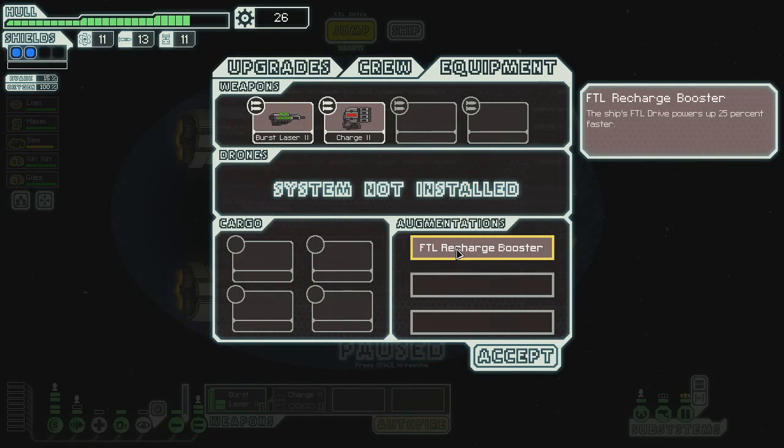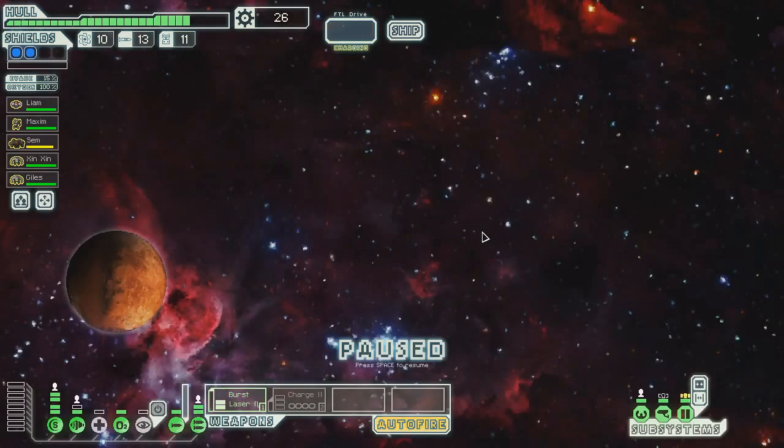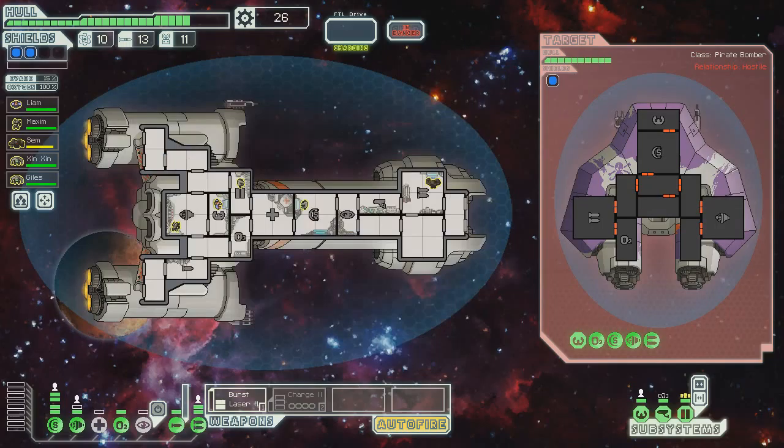FTL charge booster — oh yeah, so that makes me able to turn tail and run more quickly. Might be useful. I'm probably going to end up selling it as soon as I find something that I like more. Sensors — yep, perfect. Everything has such weak weaponry right now — it's great. I love it. I need more scrap. I feel like I'm not getting that much scrap from everything. It's kind of hard to gauge because you get so much more scrap at the end in sectors seven and eight. So I'm used to that, and then I come back to sector one and it's like seven scrap — and then I feel bad.